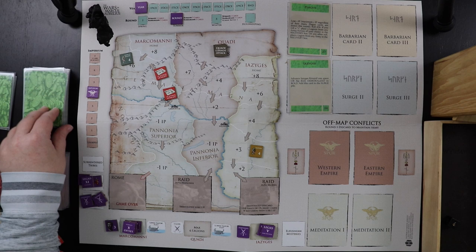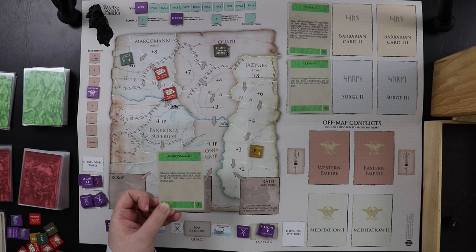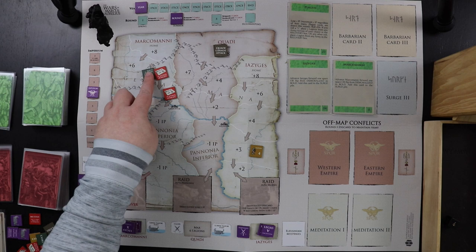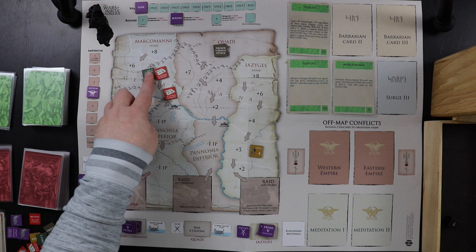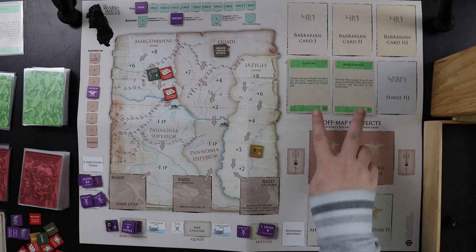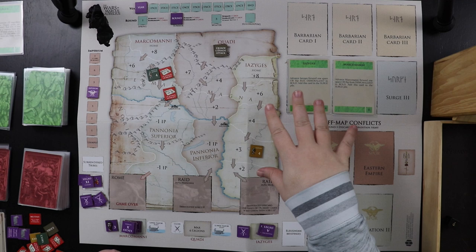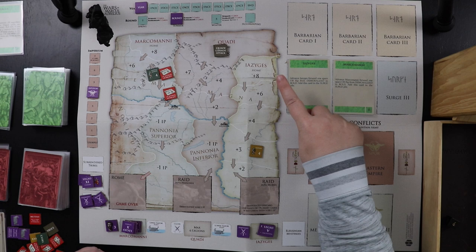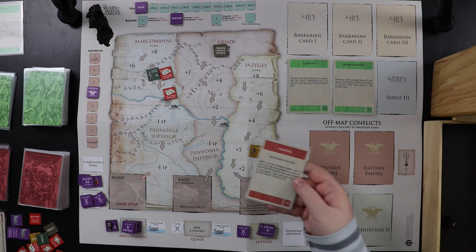One more barbarian card — the Marcomani. Advance them forward one space or flip from demoralized to bold; add this card to the surge pile. So they come back up into a space with one of our forts, giving us a plus-one to attack next time. That was the barbarian turn. We now have two cards in the surge pile, so we need to watch it. The Quadi are still in a loose truce with us and can't attack, but that could change on the draw of a card.